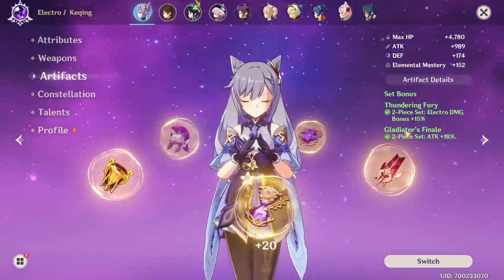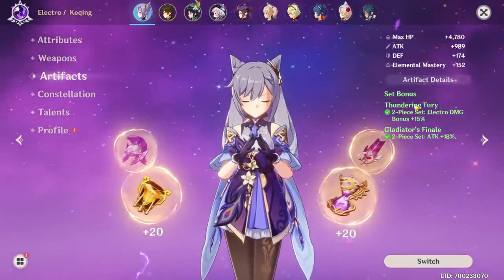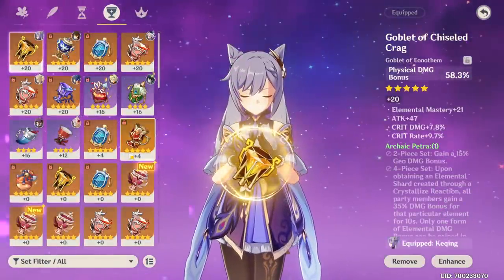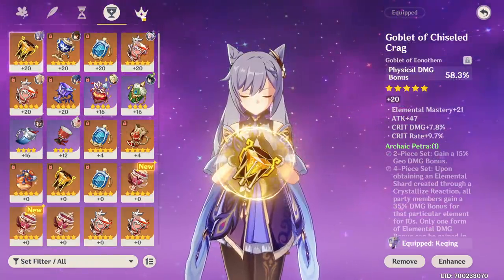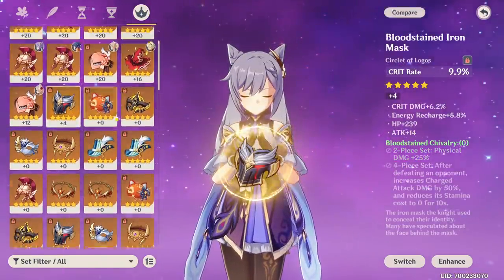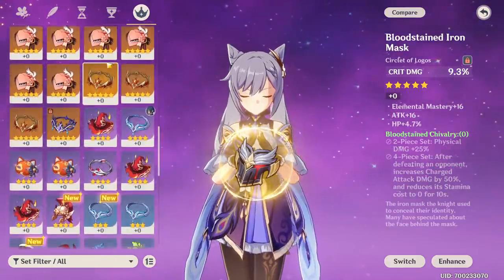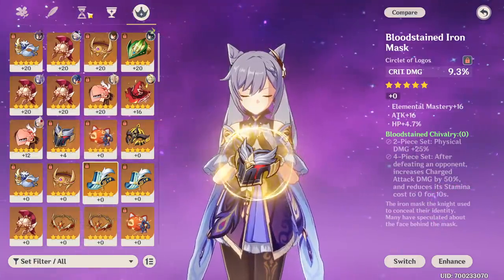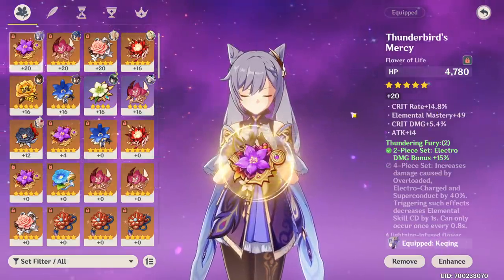My reasoning for going 2-piece Gladiator, 2-piece Thundering Fury is just to have her balanced. Most of the time when you're going Thundering and Gladiator, you have an Electro Cup, I would imagine. Truth is, I like it like this. She does a good amount of damage and she is slightly more versatile. Granted, if I did have really good physical pieces — if this was good, which it's not, or this, if it was good, but it's not — I would definitely consider going just full physical build.